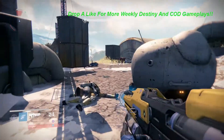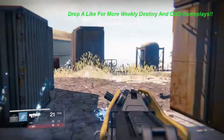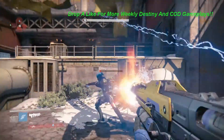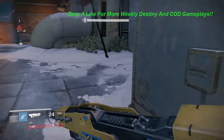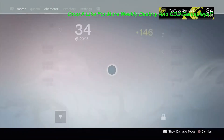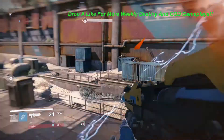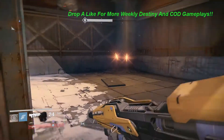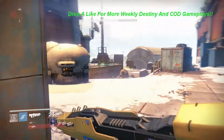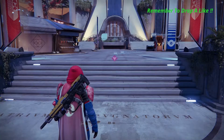Just go to the Tower and get the abandoned quest down by the Vanguards, and you're going to get this amazing looking Stranger's Rifle. It's legendary — right here — so if you guys want to go get it, it's the abandoned Stranger's Rifle, I'll show you guys in just a second.